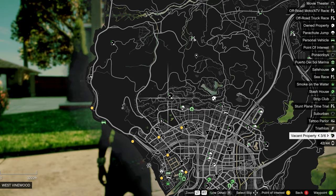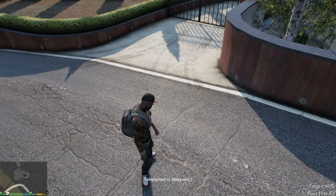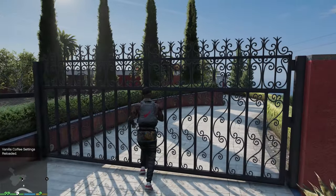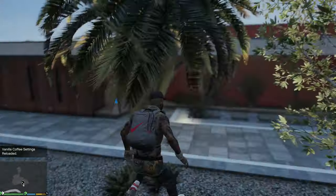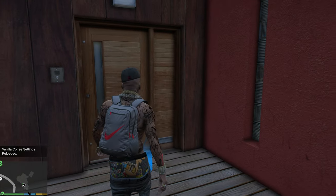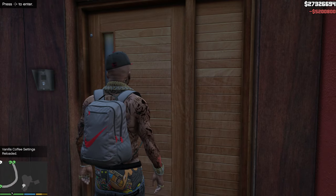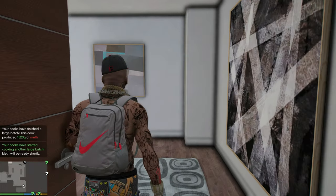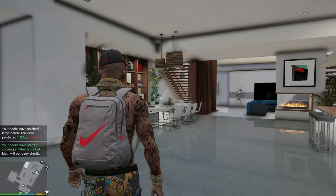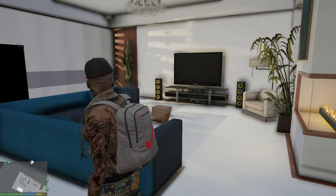Let's purchase this one up here and see what it looks like. These are all different prices — that's why it's important to have a lot of money before you start trying to purchase properties. If you want to get over this one, just climb over that bush. Come over here — as you can see, this one is five million, two hundred thousand and eight hundred dollars. As soon as we come inside, boom — we are inside our house.